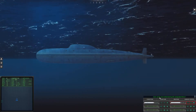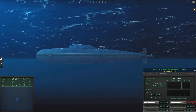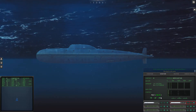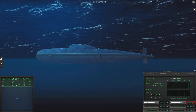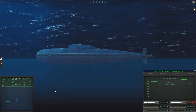Con, sonar — new contact bearing two. Rig ship for ultra-quiet. Alright, who do we got today? Not a narwhal. Oh, is this a merchant? Yeah. Con, sonar — Sierra 1 is classified as merchant.